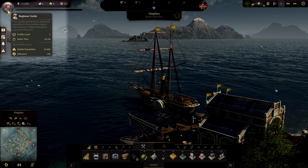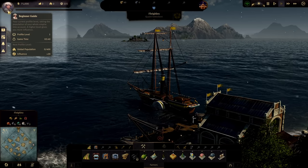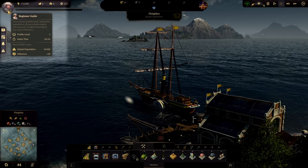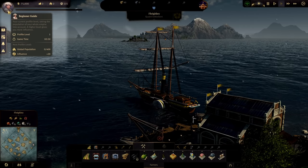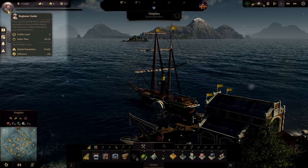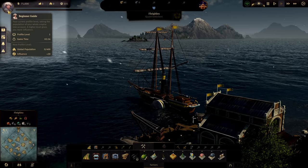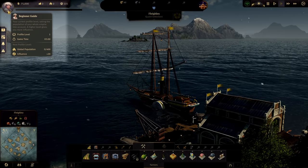It also shows you what you need to meet to get to the next profile level. I need to reach a global population of 400. When I reach that, I will go to level two and also get 20 influence. Those numbers change over time and it takes more and more global population to reach the next level. But you will always get 20 influence as long as you are on normal difficulty settings or have left your influence on high if you've done a custom difficulty setup.